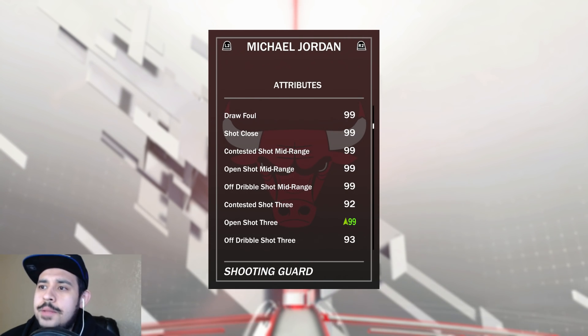The badges are amazing and the stats are even better. I gave him a three-point shoot upgrade so he has 99 open shot three, 99 open mid-range. 95 ball control, rebounding is really good for a shooting guard, 84 block, 99 shot contest, 99 steal, 99 on-ball defense, and 99 contact dunk speed. Everything about this card is what you expect out of the GOAT Michael Jordan.